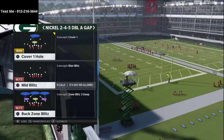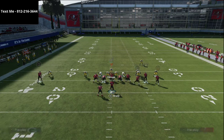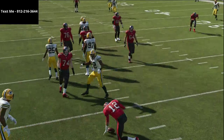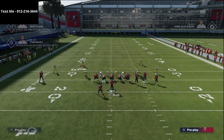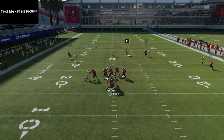All you're going to do is simply press coverage, bring your user down right here over the center, and at the snap of the ball you're going to see that you absolutely scream really fast pressure off the edge — double edge pressure. The beauty of double edge pressure is that if they block the running back, I set it up exactly the same and even though they block their running back, I'm still going to get pressure at the quarterback.